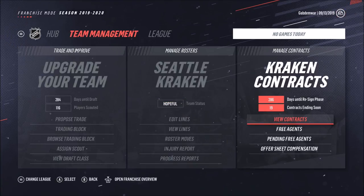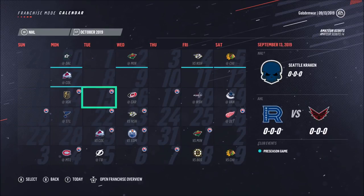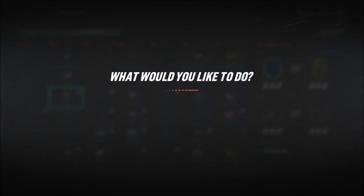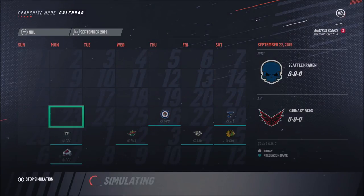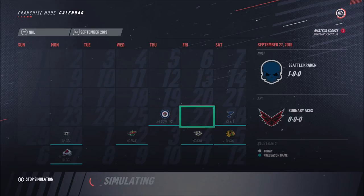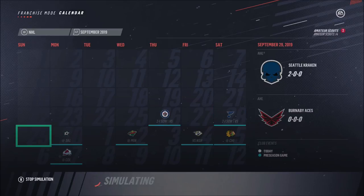We've got Flurry with Grubauer, so we've got two starting goaltenders, which is pretty good. Goaltending and defense are our best areas. It's really the offense that is kind of weak for us. I don't know how to switch that out, but we'll see how it goes. For now, we're just gonna simulate the beginning of the season, simulate the pre-season first just to have a quick look at our stats.